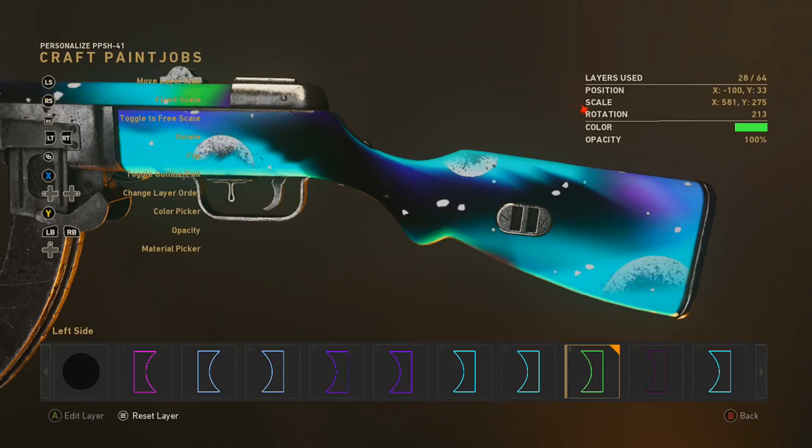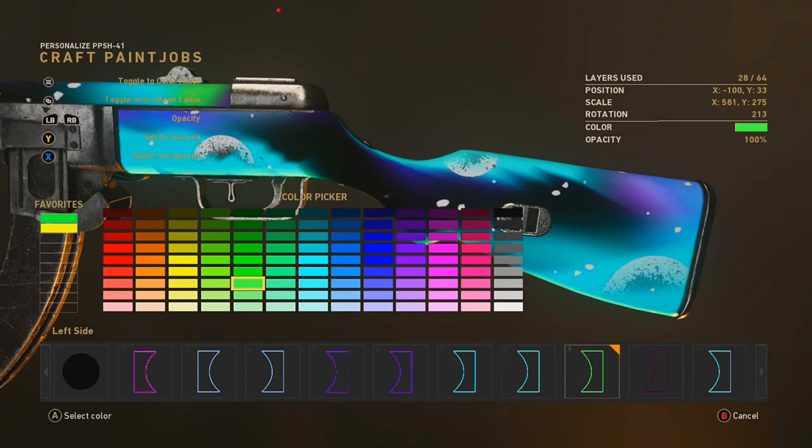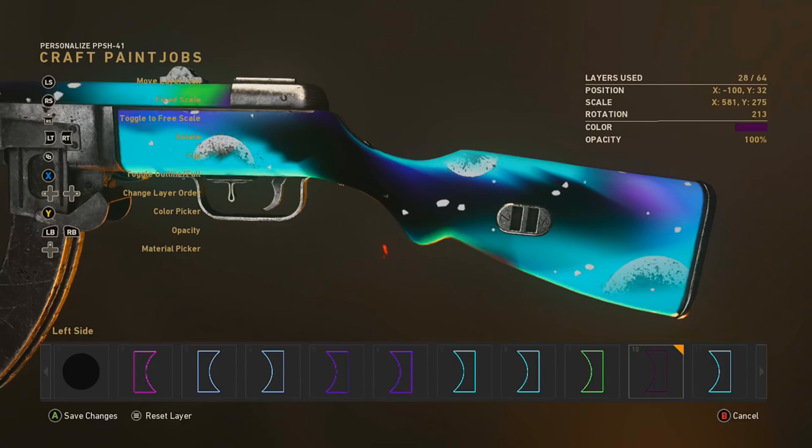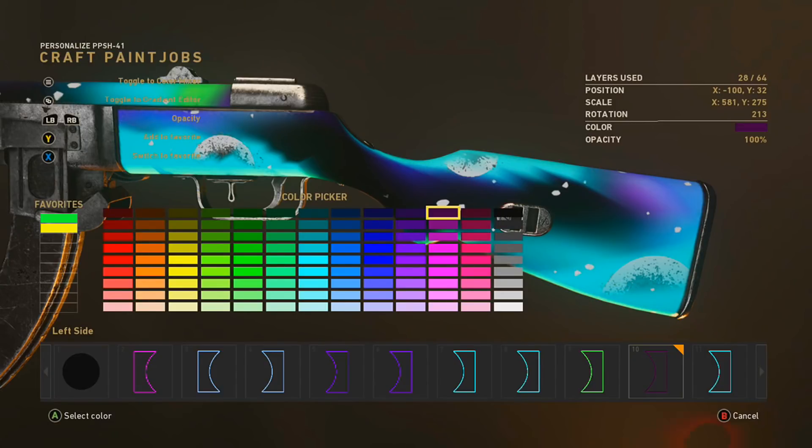What I mean by zooming in is you just use your right stick and stretch it out as far as possible, then use the edge of the line and put it at the edge of the gun. You just keep overlapping these shapes and you'll eventually get this really nice kind of gradient of all these colors, and it looks so good.